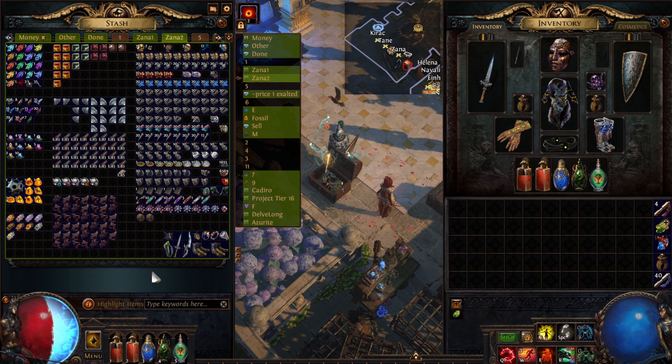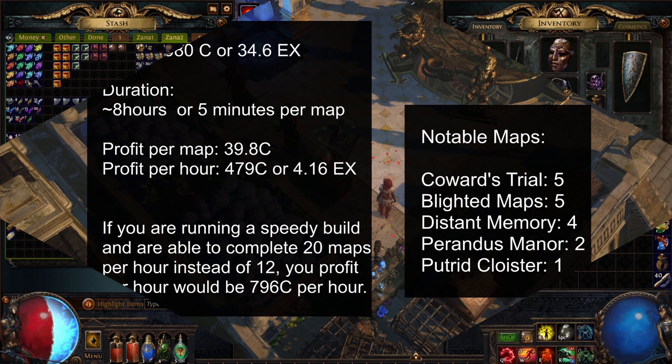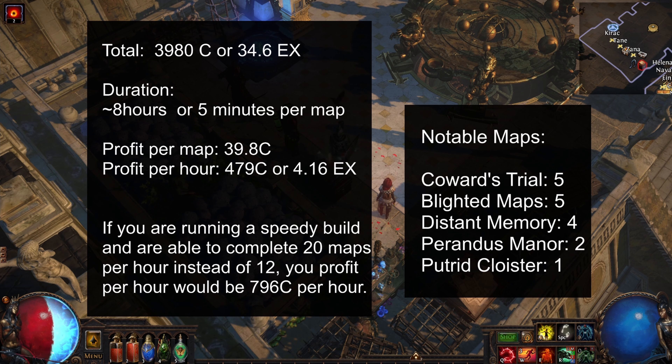If we also take into account the fact that I'm going to be selling these at bulk prices, then we definitely have at least another 500 chaos here compared to what I'm about to show you in the graphs. As you can see, if we take a look at the left graph, we have around 4,000 chaos, or 35x. Duration is around 8 hours, 8 hours and a half, or 5 minutes per map, which I think is pretty reasonable for most builds. Your profit per map is 39.8 chaos — let's call it 40 chaos — and your profit per hour is 479 chaos, or 4.16x per hour.